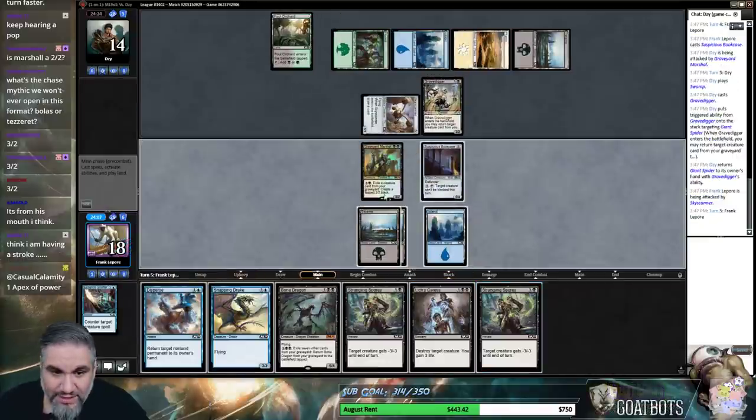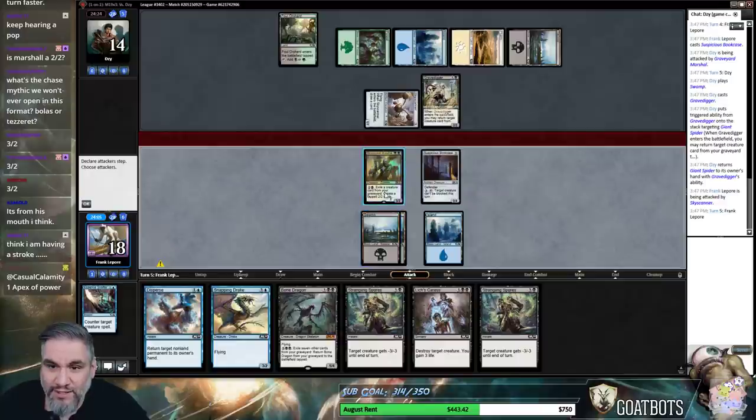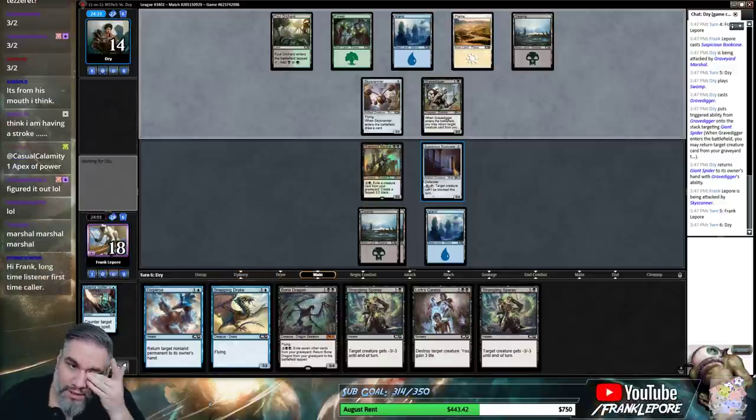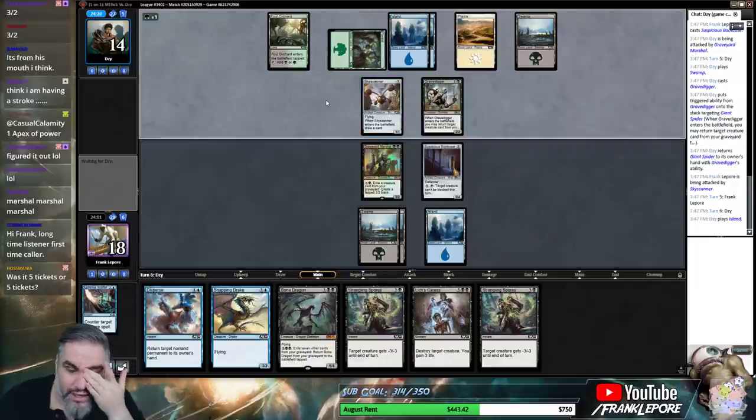Land? No — 4-drop. Fantastic. Who's having a good time? Everyone is. Could have made our guy unblockable, put them to 11, and then we take 3 back and go to 15. Maybe that's good. I don't know.